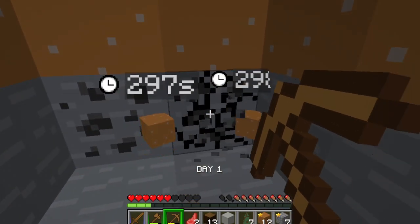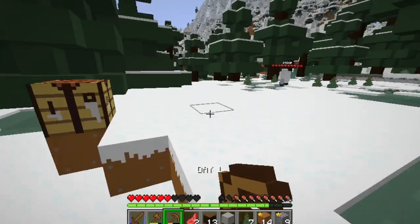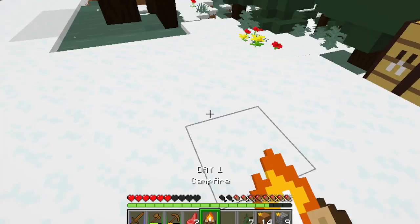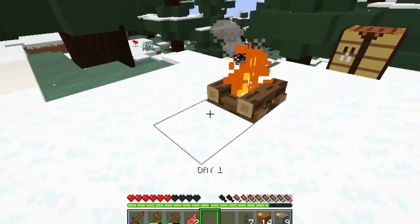In a short time I had found coal. With coal I can make a campfire, which would be useful when I need to cook raw meat. And now we set this campfire close to our shelter.